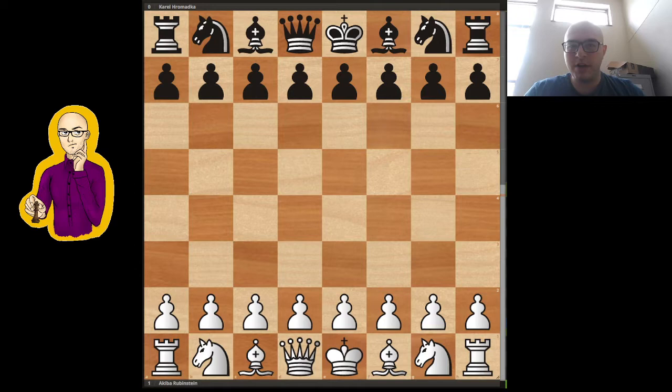Hey everyone, so today I'll be going over a game by Akiba Rubinstein vs. Karol Hrommatka. Sorry if I'm not saying his name right. Hrommatka was a two-time Czech champion, and Rubinstein, as some of you may know, is a legendary player. I don't think he ever became world champion, but he is considered kind of like the first modern player. Sometimes I make jokes that he's someone who basically took a time machine from the future, like the 2000s, and went to the past and started playing chess.